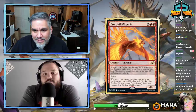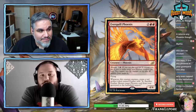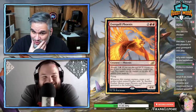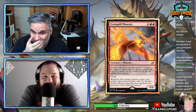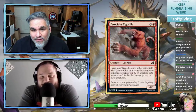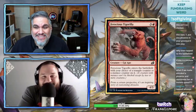What about the flavor of mutating this onto a Mysterious Egg — because it's a chicken and it's an egg, and it hatched. Ferocious Tigerilla — its creature type is Cat Ape.